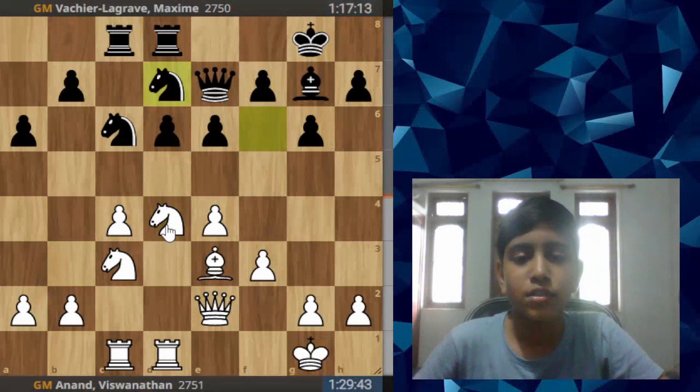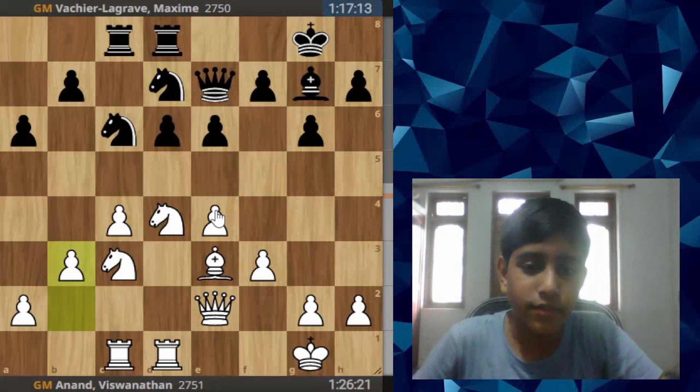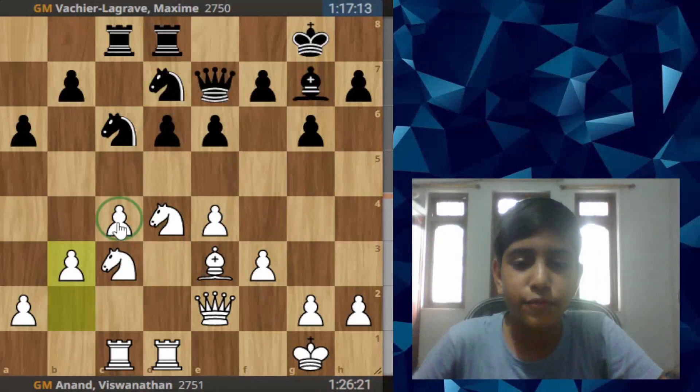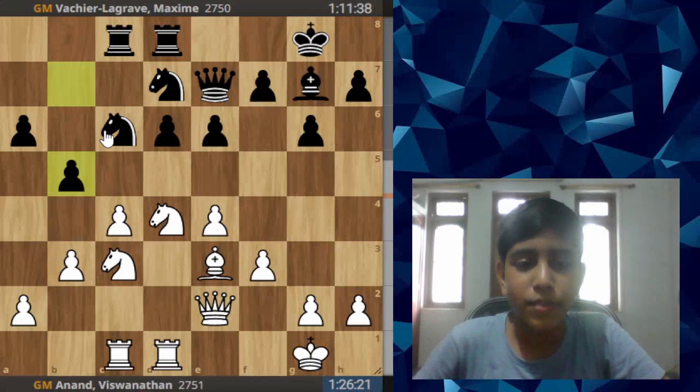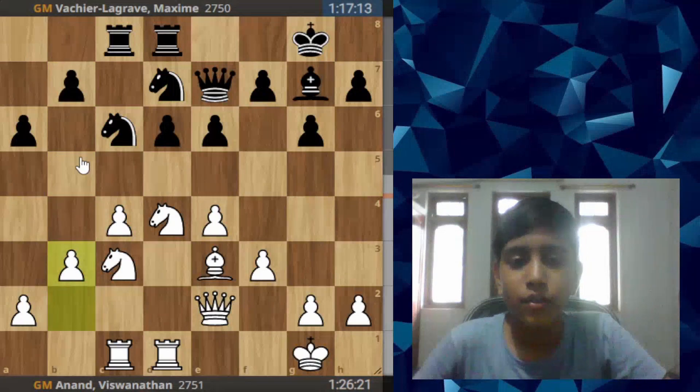White wasted some moves but maybe felt that the knight on b3 wasn't doing anything, so he got it back to d4. Black plays knight d7, activates the bishop, and may get his knight to g5 or c5. White just defends the c4 pawn and here black plays b5 — this is not a good move as you are sacrificing this pawn.